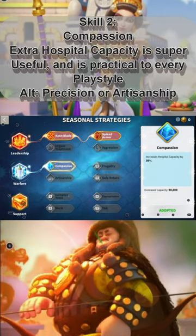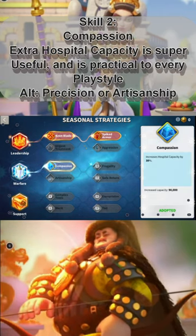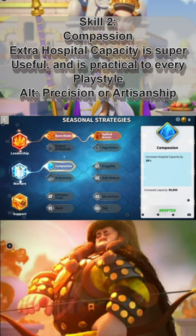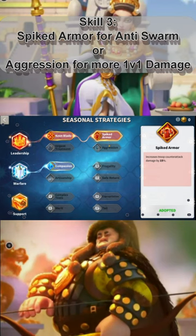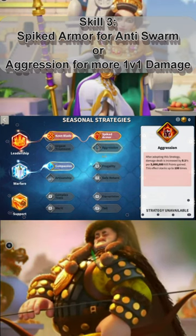Second is going for Compassion — the extra hospital capacity is useful and it helps you take less from swarming, so you're not going to overflow your hospital. Third, I would go for Spiked Armor if you think you're going to get swarmed, and Aggression if you don't think you will be.